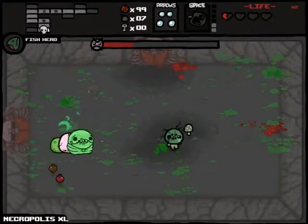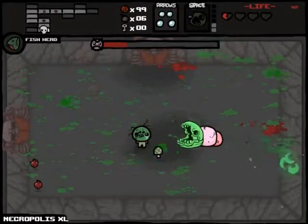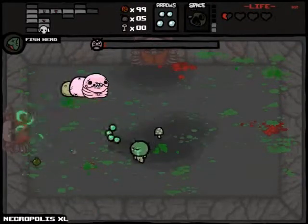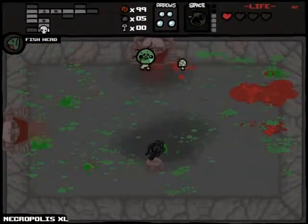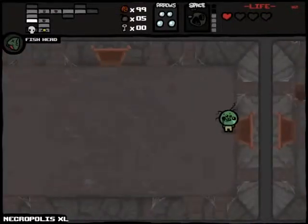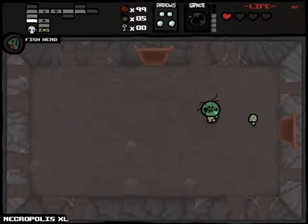Stop adding hearts — they're really annoying. It's not even doing that much damage, but it's something. I think we might make it because she's fast. And we get a shot speed up — thanks game. Let's shoot this poop just in case there's a heart in it, because I could really use a heart. There's no heart, so let's leave.